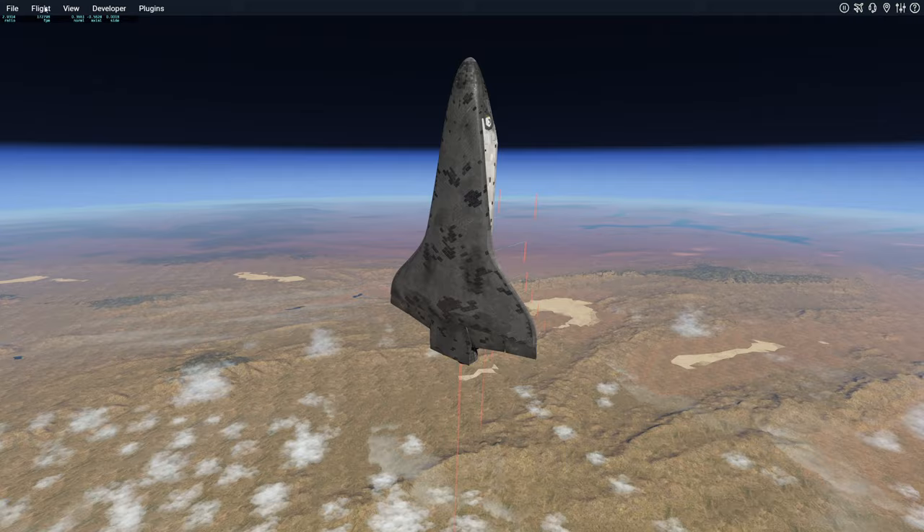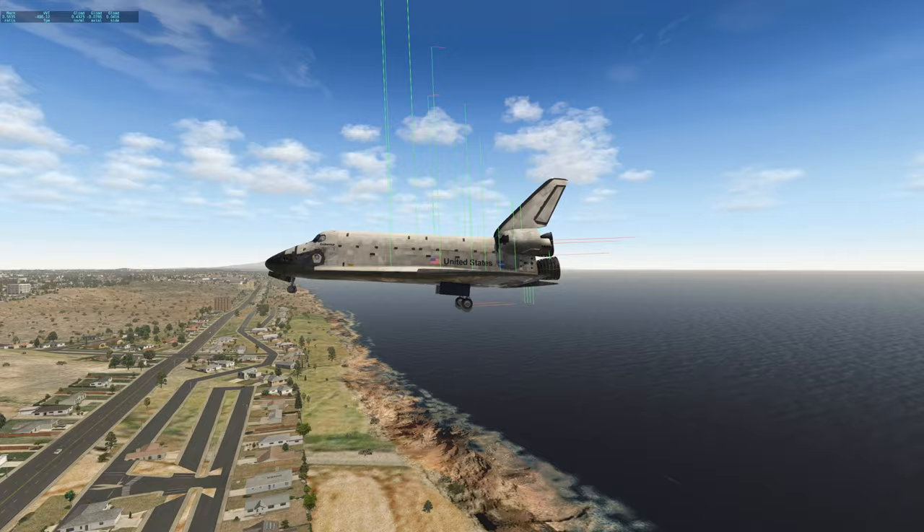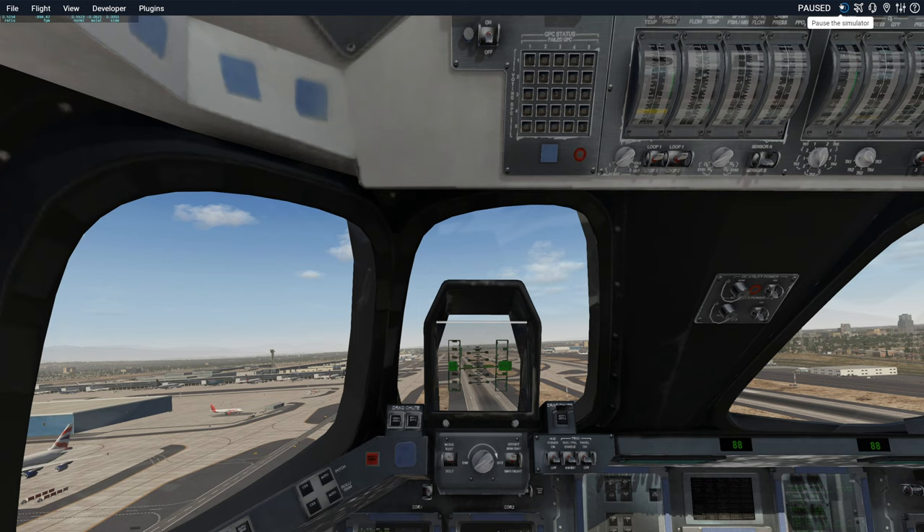Let's actually try to escape the atmosphere and see how many G-forces we'll get. Oh my god — immediate tail strike! 140,000 feet per minute — more fuel, more fuel — no, we're out of control! Hey guys, thanks for watching. The FPS are terrible because of this — good night!